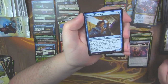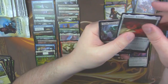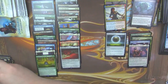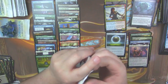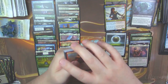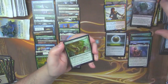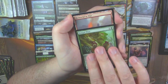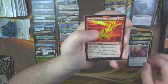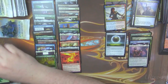The Eldest Reborn, Diligent Excavator, and a Black Blade Reforged — so there you go — with a Yargle. All right, where are we? Mythics, come on — Karn, come on — Mox Amber, I know you're in here. Fungal Plots, Memorial to War, Jaya's Immolating Inferno, with another Rath.